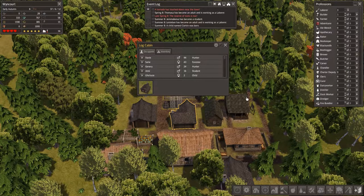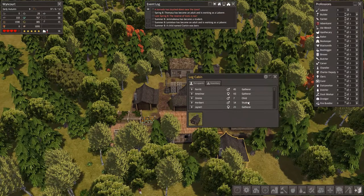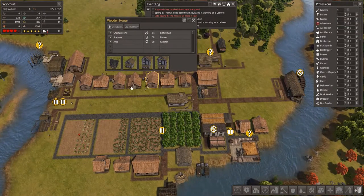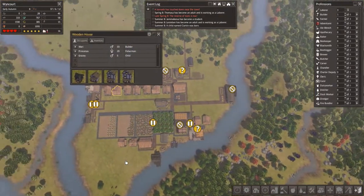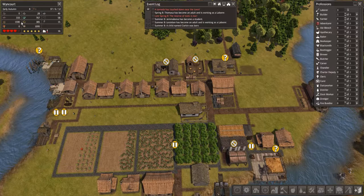It looks like we need some more houses because we've got one person there and a student about to grow up. I think — yeah, we definitely need to get some more houses going. Have we got some built anywhere? No we haven't. Okay, we definitely need to expand.